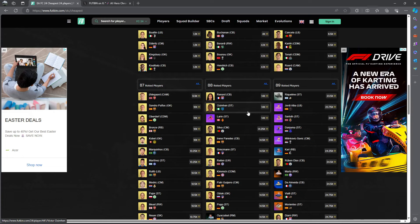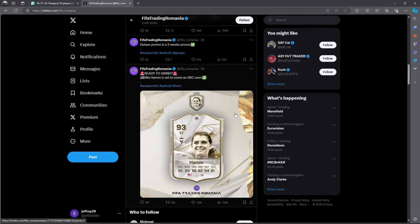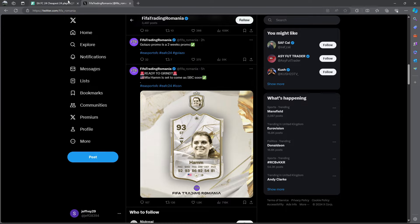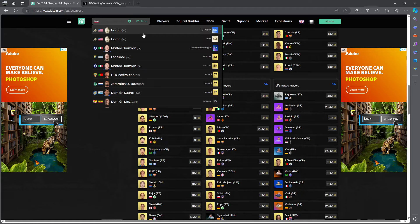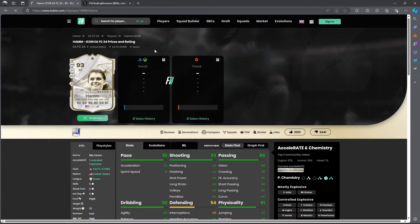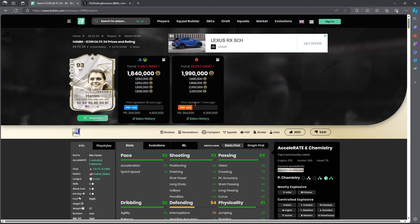There's another big SBC that has been leaked on Twitter. FIFA Trading Romania has confirmed Mia Hamm will be coming as an SBC — probably the biggest SBC of the year. On Footbin, she's already dropped around 400,000 coins in price. If you had Mia Hamm in your team, unlucky — you've lost a load of coins.